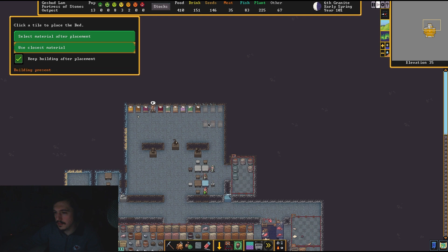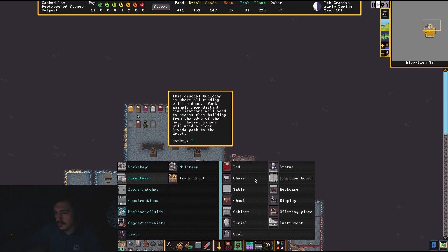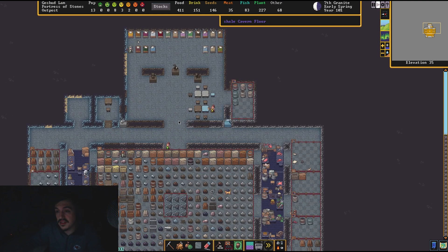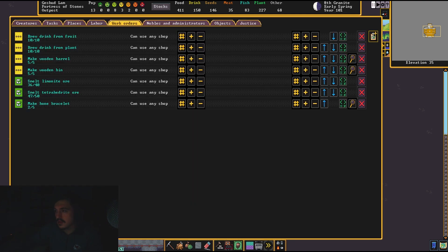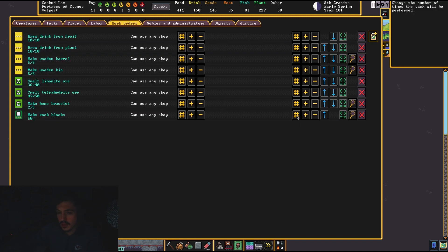Let's place some more beds in our dormitory — I don't know how many I have so I'm trying to make it even. I think I made 20, so that's four rows of... why did one not get placed? I'm out. I think I just placed ten — I wanted that to be even. But we have plenty of wood now. We're still collecting all this metal out of here. We need to make more rock blocks because we are filling up our stockpile — go ahead and make another 50 rock blocks.